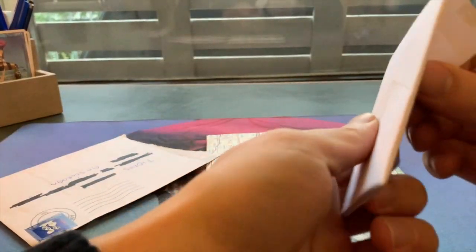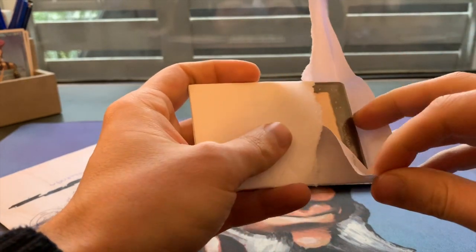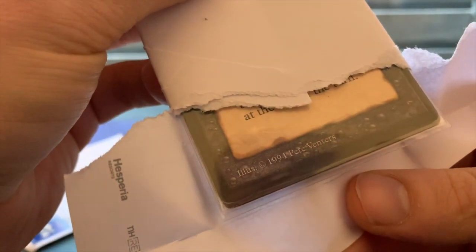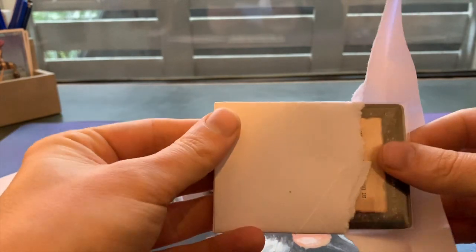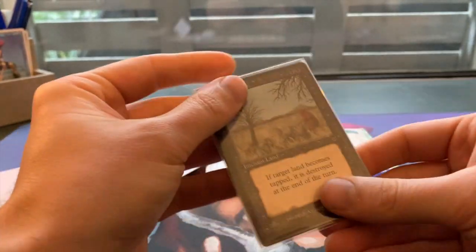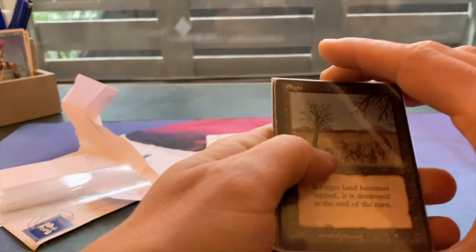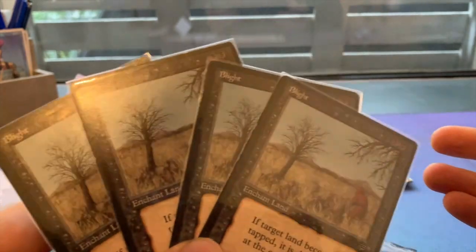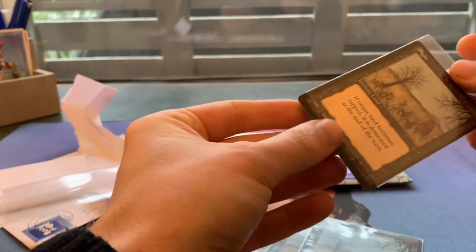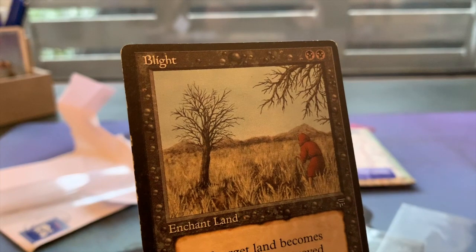There we go. Let's see what's in here - no fancy bubble envelopes, nothing of that sort. We see a little black card. What could it be? Pete Venters art - it's not a creature, there's no power and toughness. Oh, it's Blights! This one comes from Richard, a player in the Netherlands who was actually selling his Blights. I have to open this. There we go - it's a playset of Blights. I think they're quite useful and I really like the art.